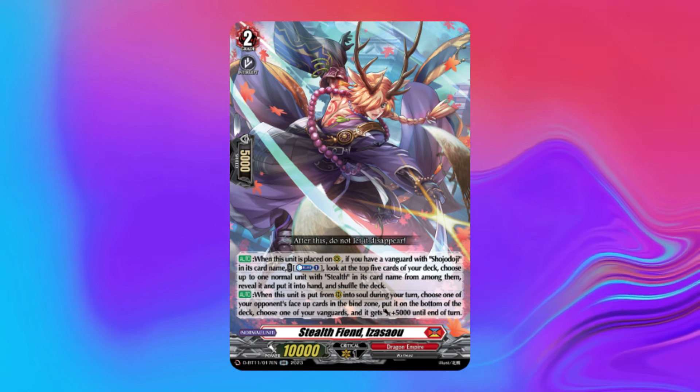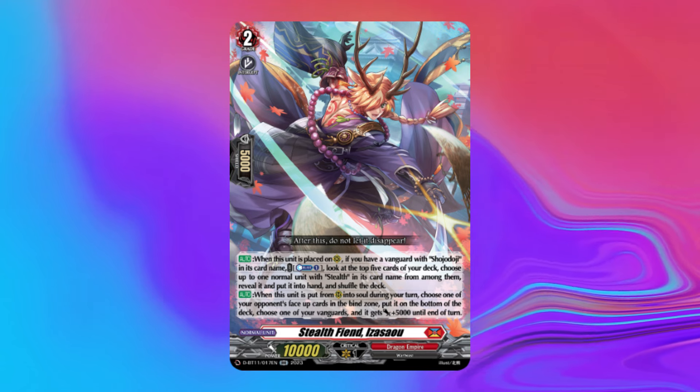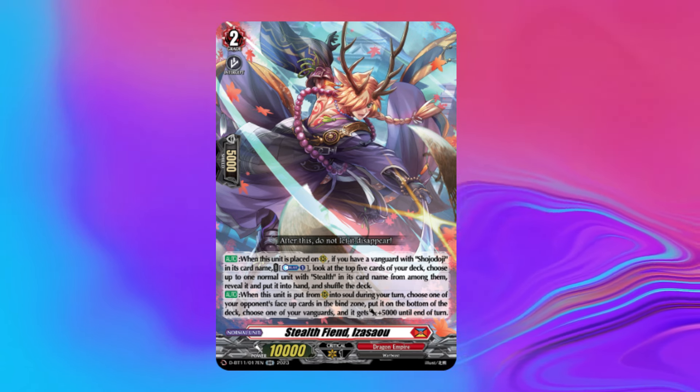We could also mention Iza Sao'o, who can allow you to grab any piece or PG you need, but given that the deck won't be able to play him in the future, it's probably not worth dwelling on.